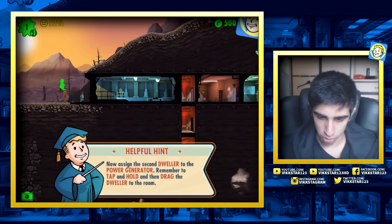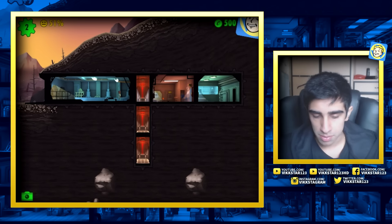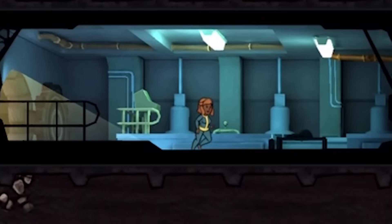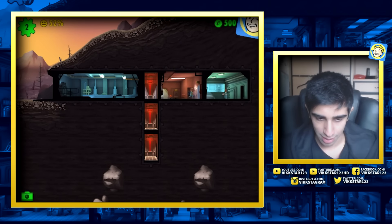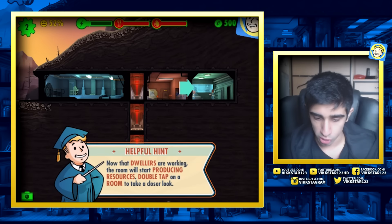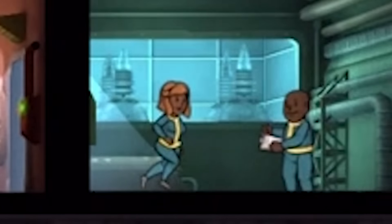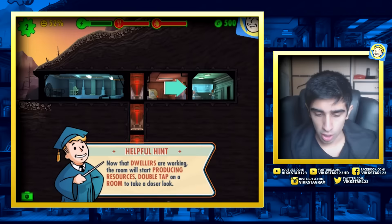Drag the second dweller in as well - she only has one S, so she may actually be better off working somewhere else. We'll keep that in mind, Mrs. Orange Hair. They're working away, doing their stuff. She's running on the spot - start producing. Double tap the room to take a closer look. Jacob and Joe.